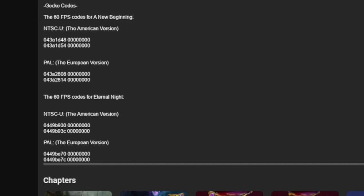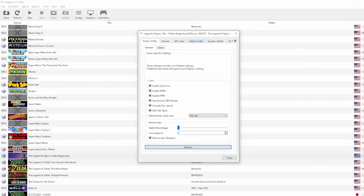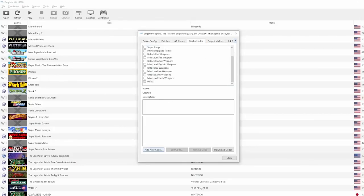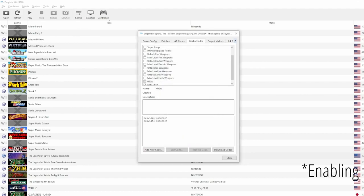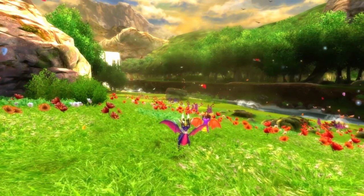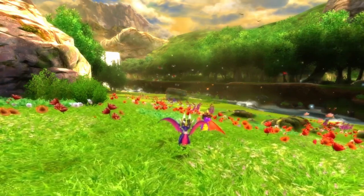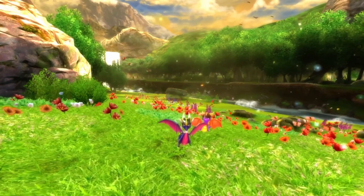In the description you will see a section called Gecko Codes with one code for A New Beginning and Eternal Night — these codes will make the games play at 60fps. Copy each respective code for each game. In Dolphin, right-click on A New Beginning or Eternal Night and click Properties. Go over to the Gecko Codes tab, click Add New Code, paste the code, and give it a name. If cheats are not enabled, enable them. After that, everything is set up for A New Beginning. There's only one glitch due to the 60fps code where one cutscene will be a bit off, but except for that it's pretty good.